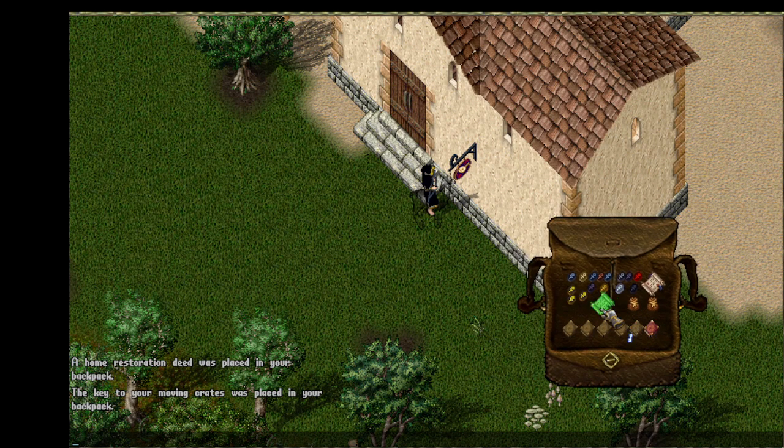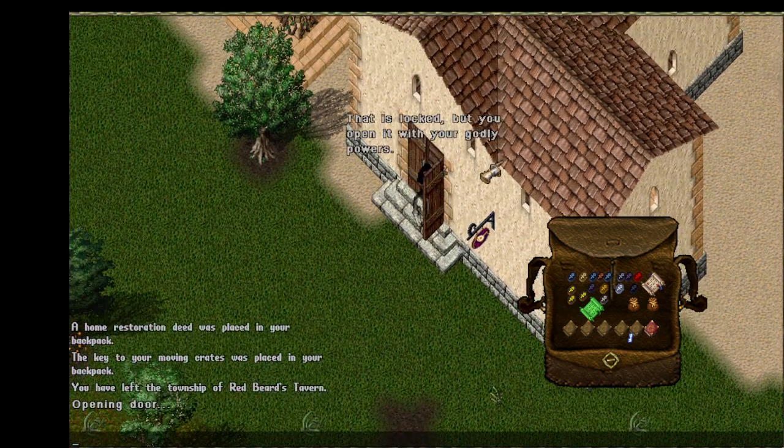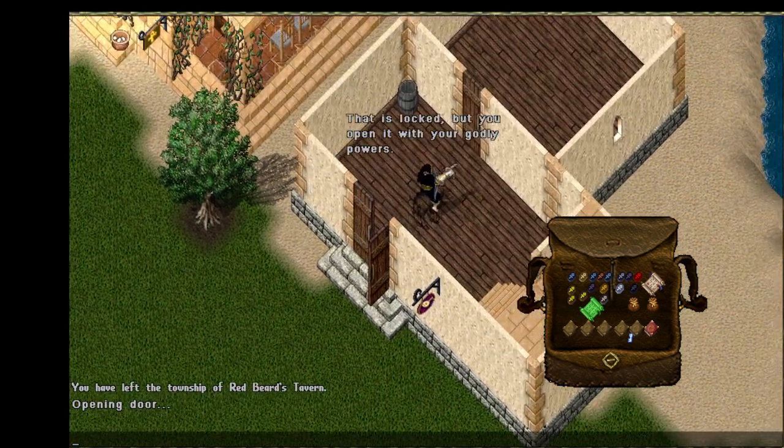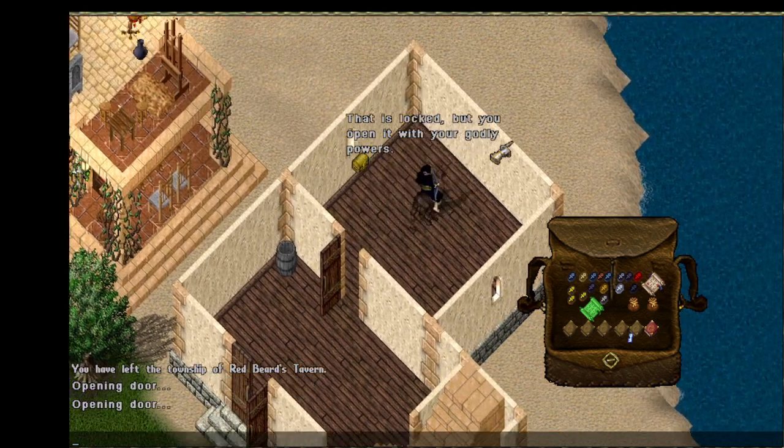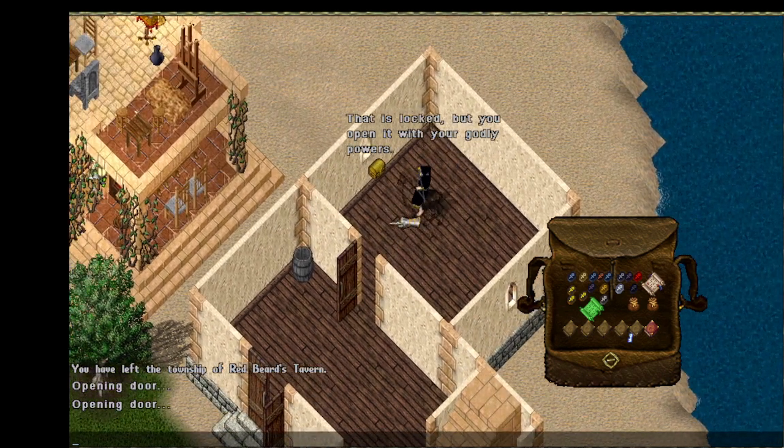There's our key and our deed. Let's go take a look and see what we have. A trash barrel doesn't really go with your house, and one note for security: